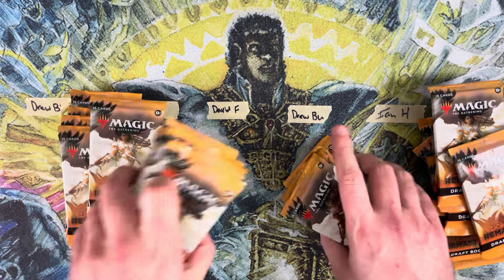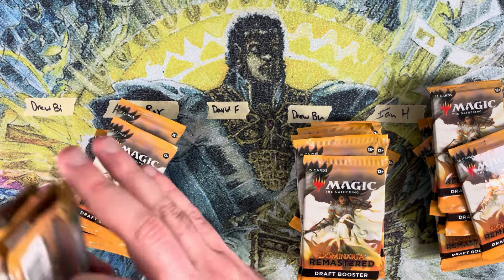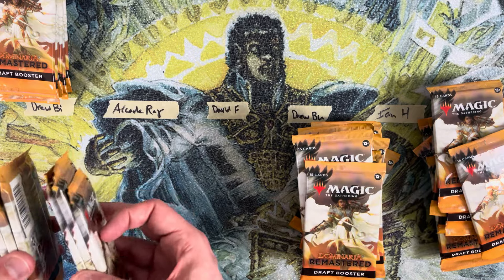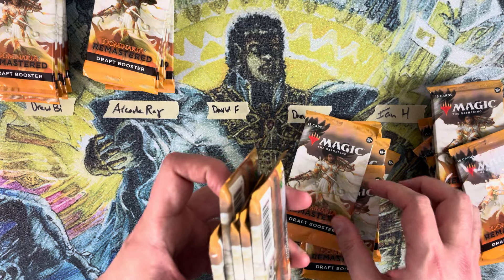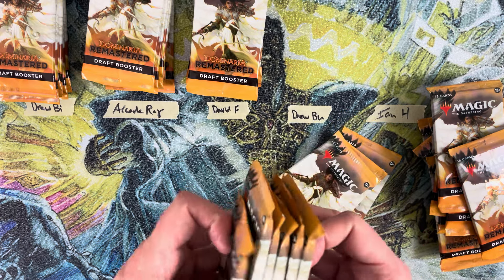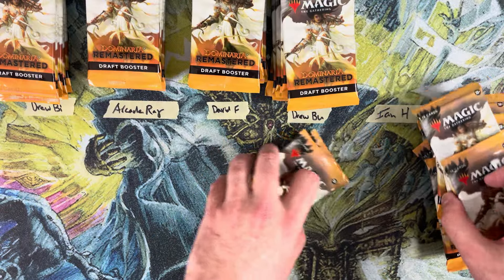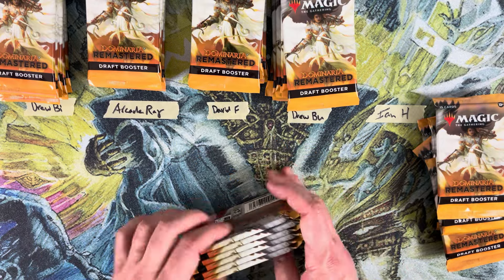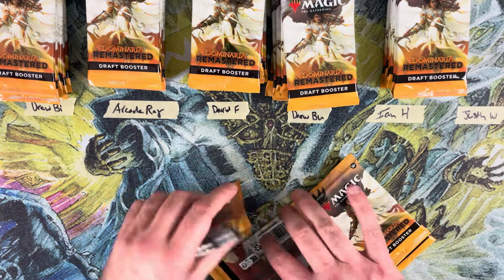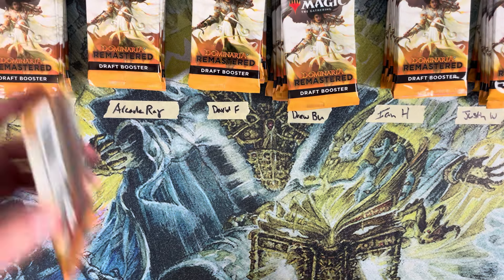We're going to do six packs for everybody today. First up we have Drew Bi, then six for Arcade Ray, six for David F, six for Drew Bu — we have the battle of Drews today, two Drews don't make a right. We have six for E&H, and based off the first name alone I can only assume you're a smart attractive-looking person, and then Justin W to end this thing. Good luck everybody, let's have some fun and pull some heat!